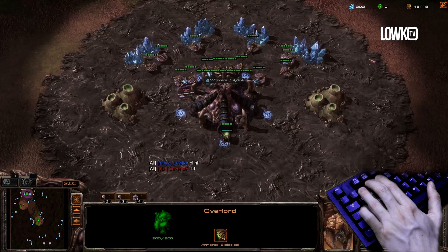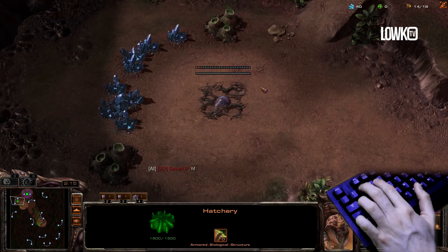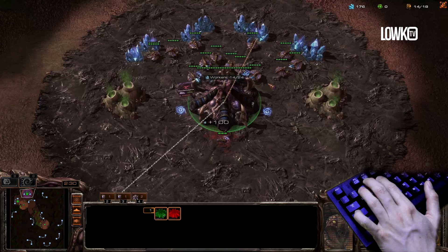Gotta go for a hatch first. Let me actually make sure I set up my camera hotkeys right there. Come on, Mr. Drone. So in ZVT, there's really not that many different openers that a Zerg can really go for. Honestly, there's only really a couple, and none of them involve a 14 Overlord. So I've got a spawning pool right up there.